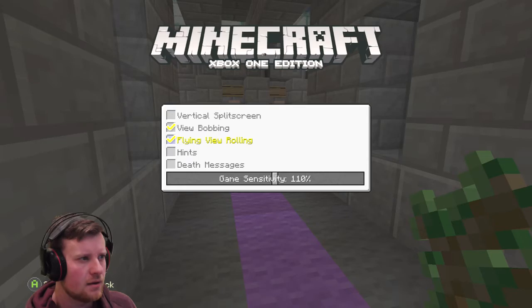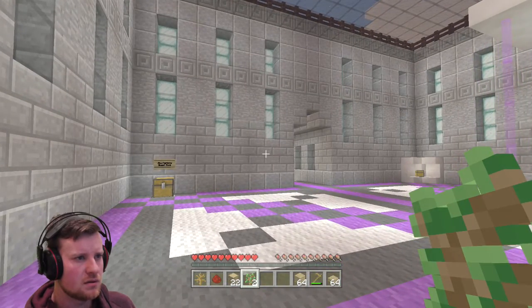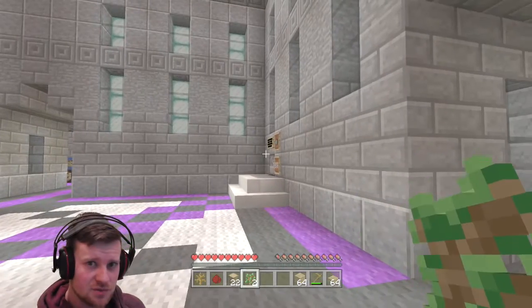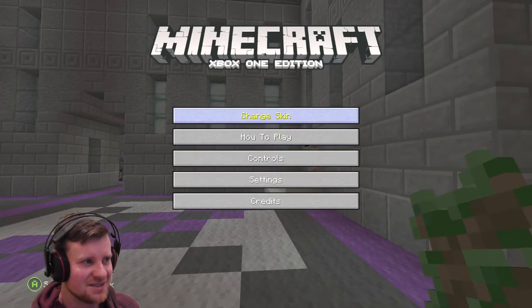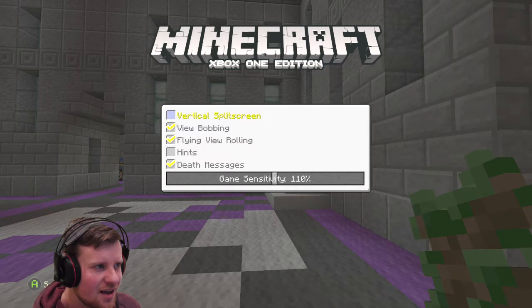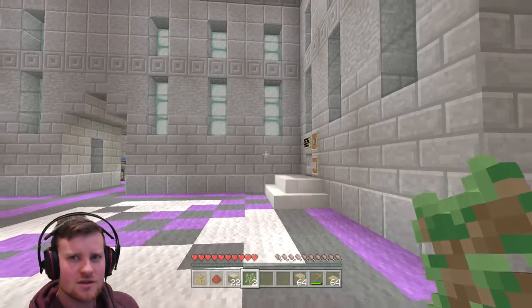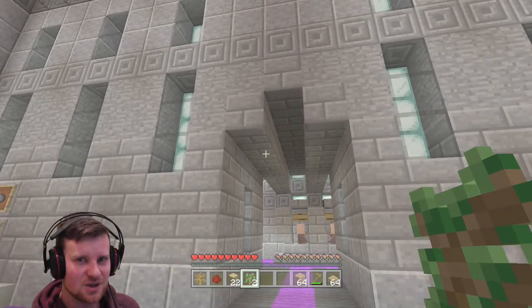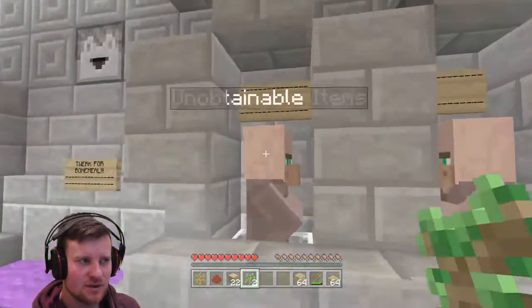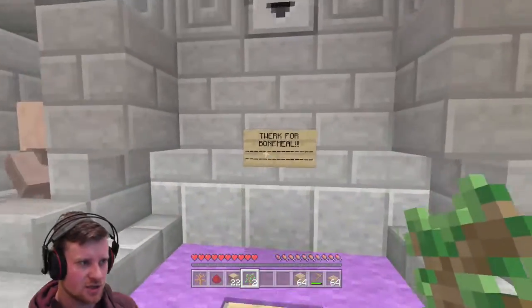Death messages... something's missing. What's happened? I know there was an update Tuesday last week and this looks like it's removed all my signs. Am I being a bit special here or something? I don't think I am. Someone let me know in the comments if you've experienced this as well. It looks like they've removed my armour stands which were invisible, which had what the shops were. That's very weird.